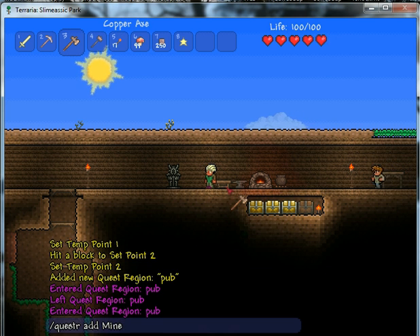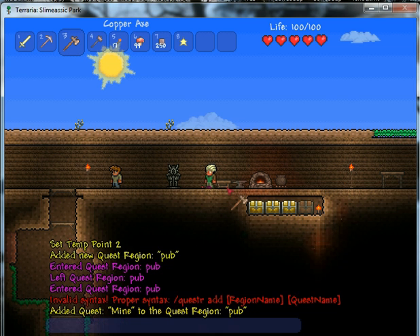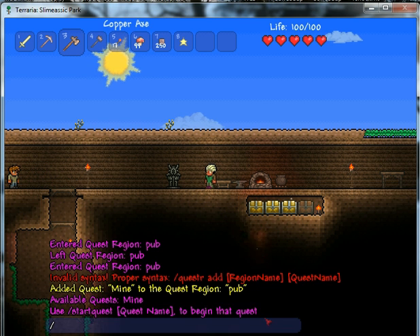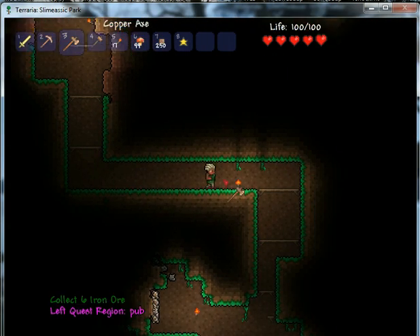Now we have to add a quest into this quest region. What we do is quest R add — the quest we're going to be adding is mine with a capital M. Quest R add, region name pub, and the quest name mine.